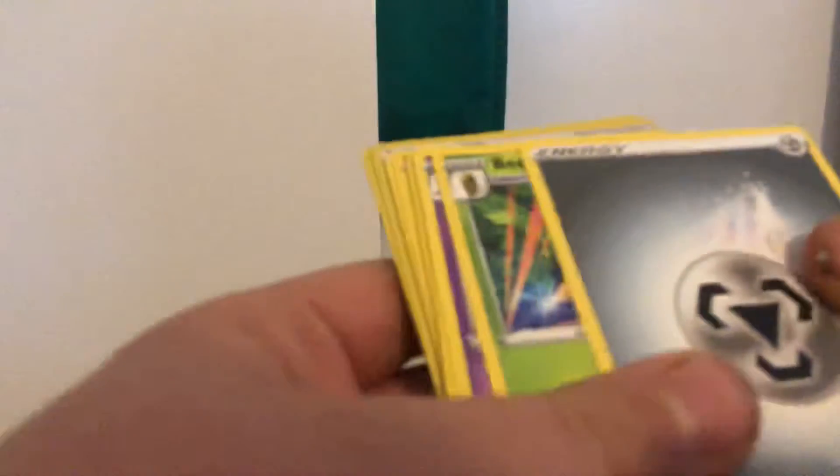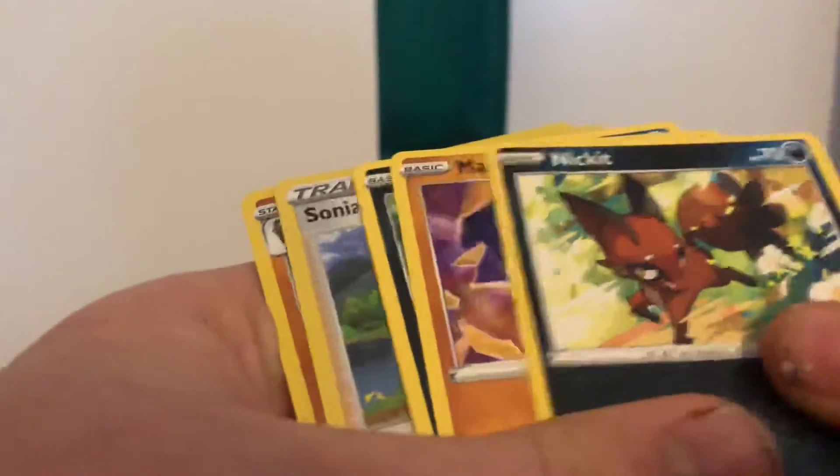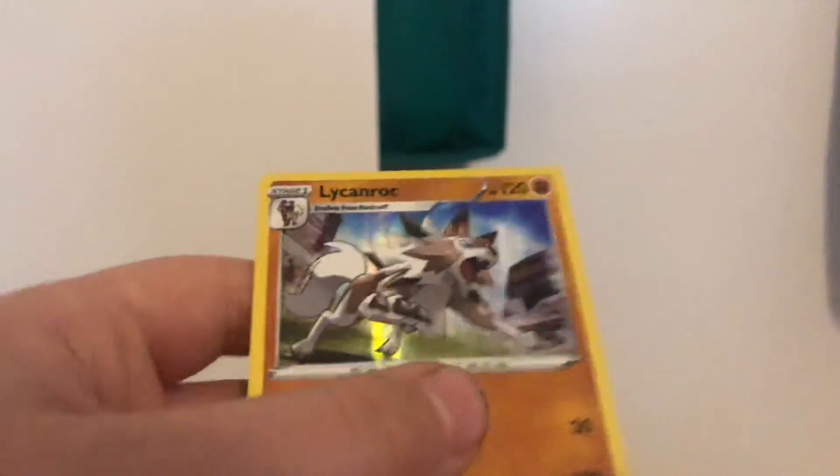So, first pack: Steel Energy, Beedrill, Hate Run, Lairon, Nincada, Slowpoke, Sonya, and Lileep Rock.